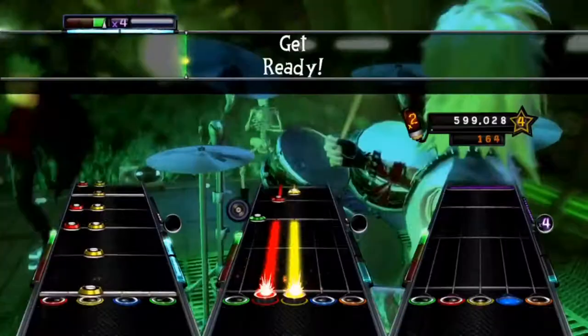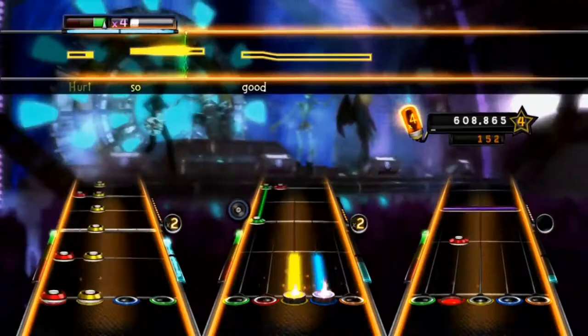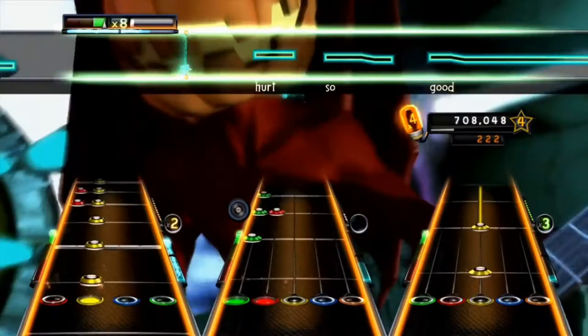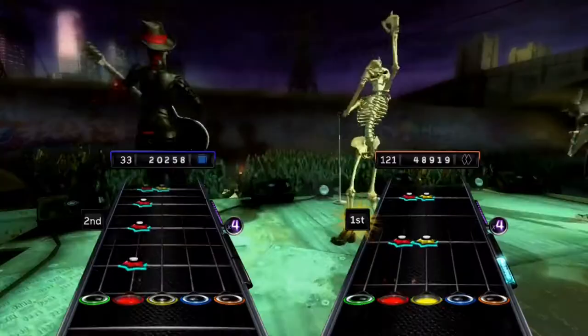In World Tour, fan streaks would give players points depending on how long the streak was. Guitar Hero 5 has something similar, but instead of rewarding a certain amount of points for the streak, if players hit a certain section that's highlighted on their highways, they'll add onto the band's multiplier for a short period of time.